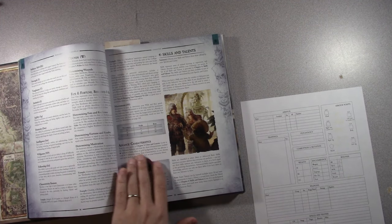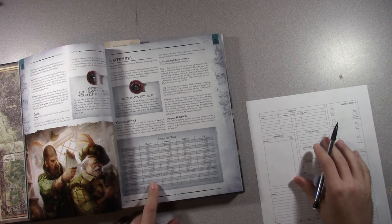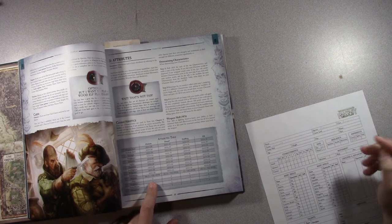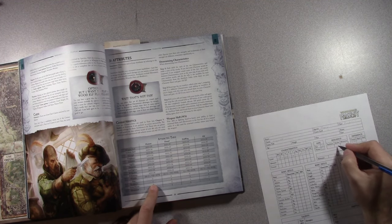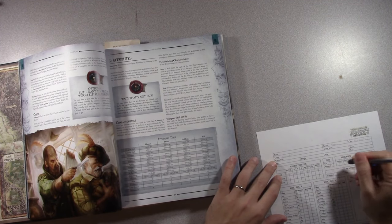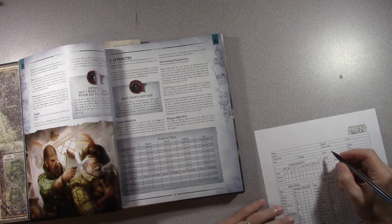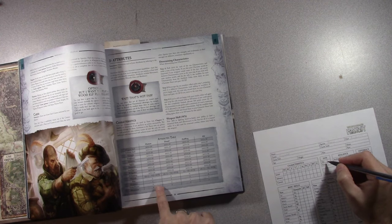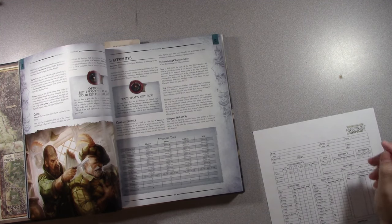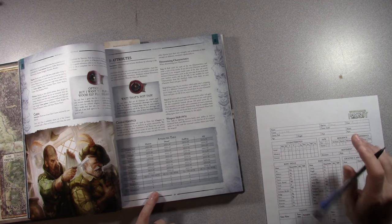Then fate and fortune. My movement for a human is 4. Fate points are 2, which gives me 2 fortune, and I have 1 resilience which gives me 1 resolve, plus 3 extra bonus points. The folks I've played with who played human just split the bonus points. So I took 4 fate and 4 fortune. Human gets a pretty good amount — nobody else starts with fate. Movement is 4 for humans.